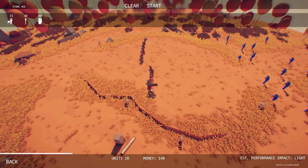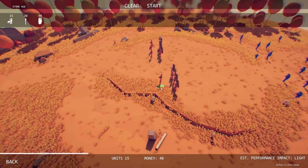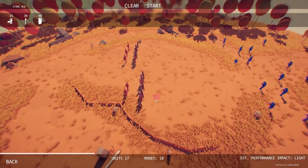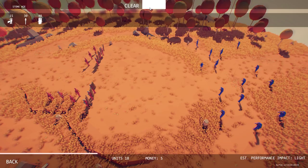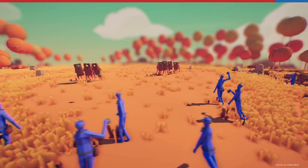We'll spread them out a little bit — these guys are gonna have a whole ton of health. Throw some gatherers right behind them. I never saw the stats on the gatherers but I'm guessing they're gonna be about the same as a spear unit except slightly weaker, so maybe I'll have a couple spear units behind them. I'm liking these formations.